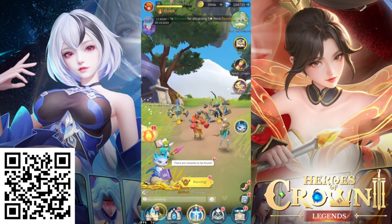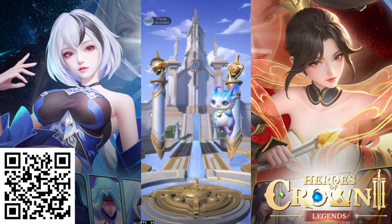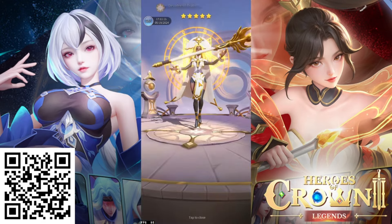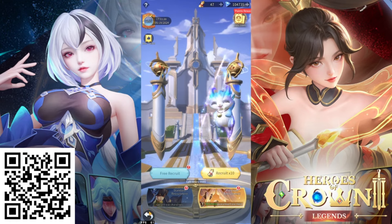We've already talked about the thousand free pulls — getting a multi every single day to pull for heroes is basically free real estate. You go in and boom, here's a free recruitment. And look at that rate — I already got a five-star light hero, so that's pretty great.